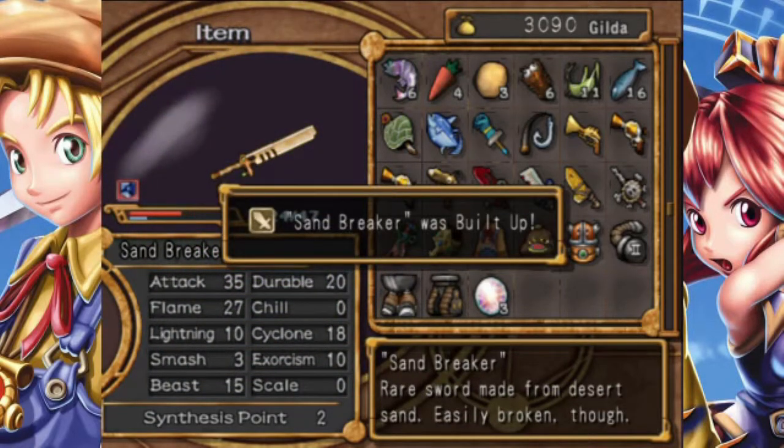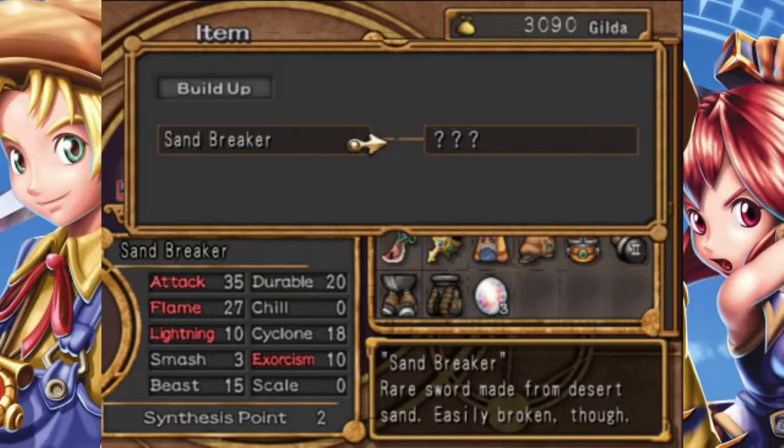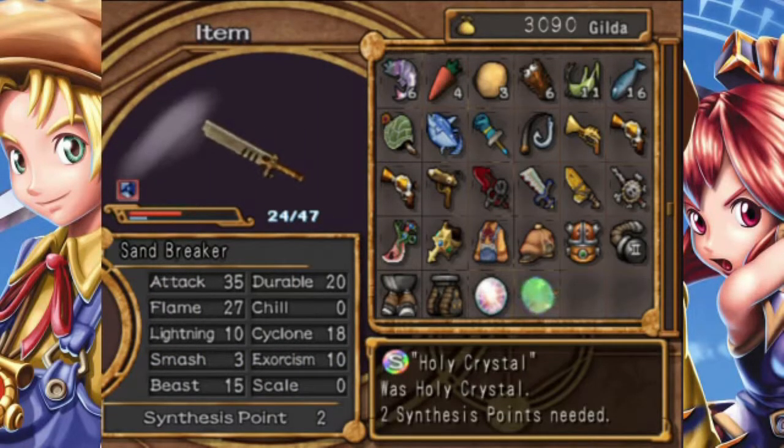So Sandbreaker is a fragile weapon — that's what the little icon with the broken shield means. The description says 'rare sword made from desert sand, easily broken though.' So we're going to need attack, flame, lightning, and exorcism. Stats are going to be attack 50 and everything else at 45. Guess what — this needs holy crystals as well, just like basically everything else Monica wields. But it does need flame and lightning, which I have. Maybe we'll just give it two exorcism crystals to work on it so we don't have a fragility issue.